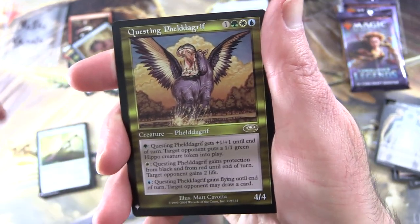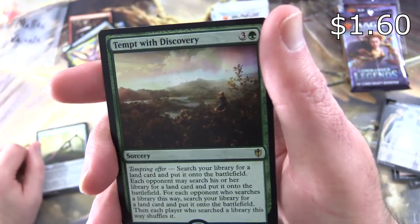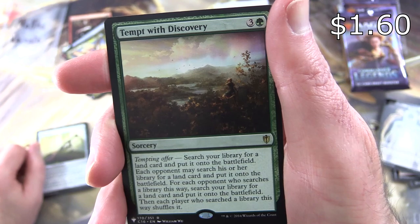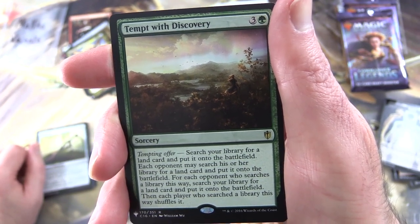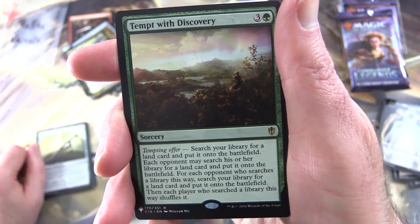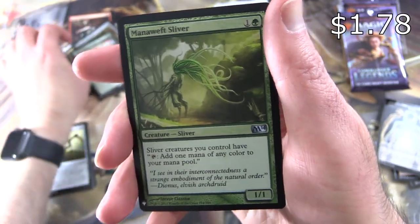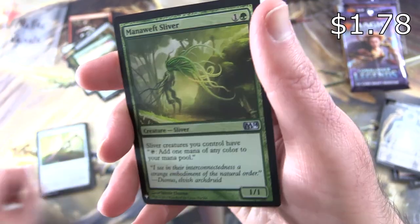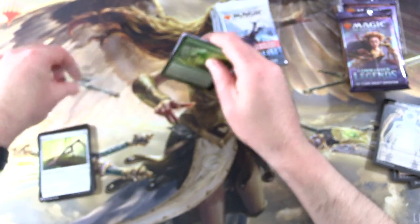So that is like a winged hippo, I guess. And Tempt with Discovery — Sorcery for four, a Tempting Offer: search your library for a land card, put it onto the battlefield. Each opponent may search his or her library for a land card and put it onto the battlefield; for each opponent who searched this way, search your library for a land card and put it onto the battlefield, then each player who searched shuffles. And a foil Mana Weft Sliver — very cool pull! Enjoy, Matteo.